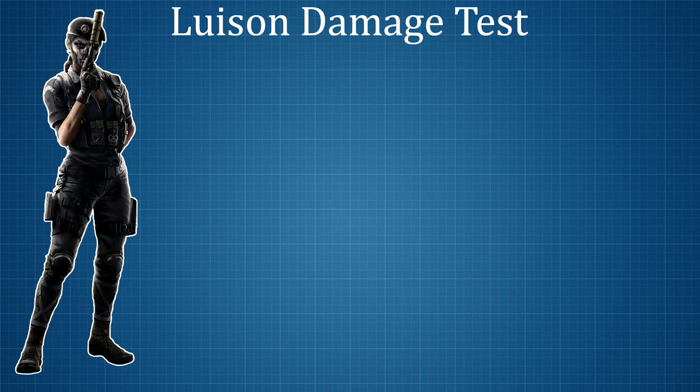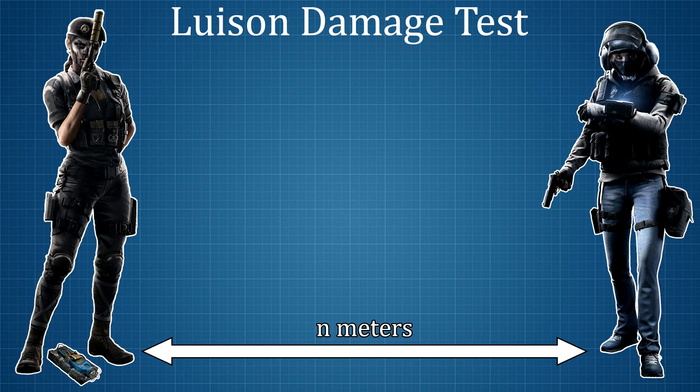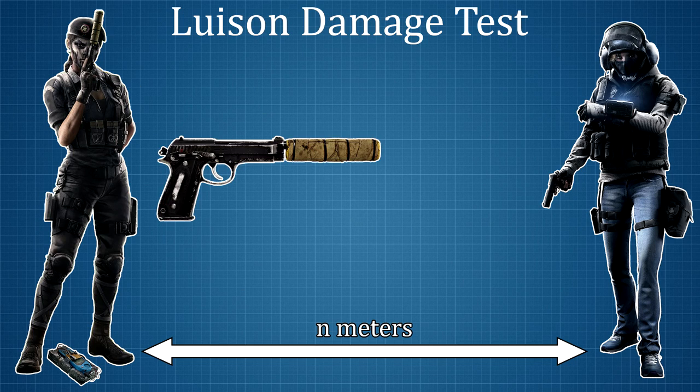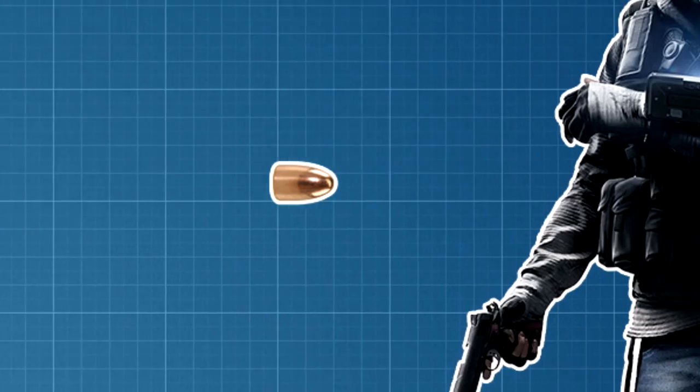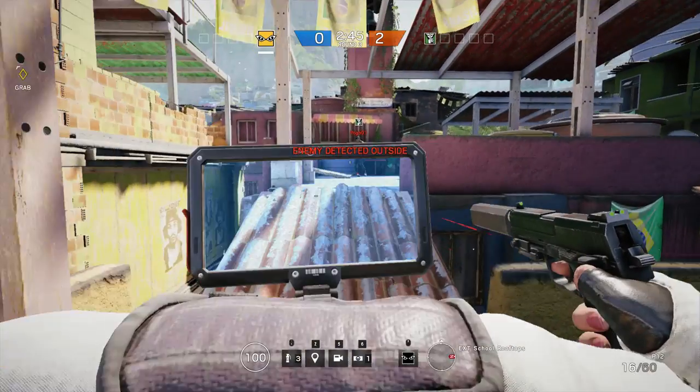I will have Caveira stand on her own nitro cell and I will use IQ's scanner to accurately measure the distance between the two players. Then I will have Caveira fire a single shot at the chest of IQ to get an accurate measure of the damage done by the Louis Zon. So, let's get right to it!